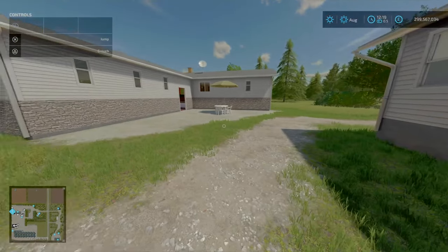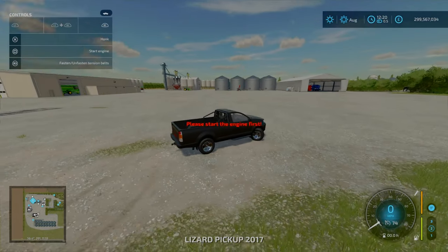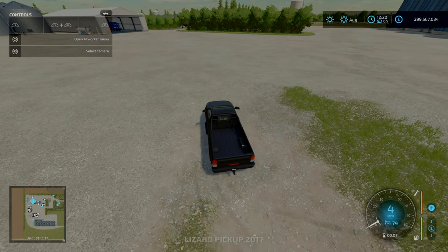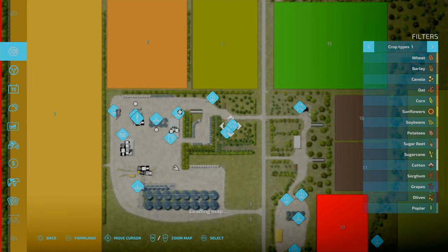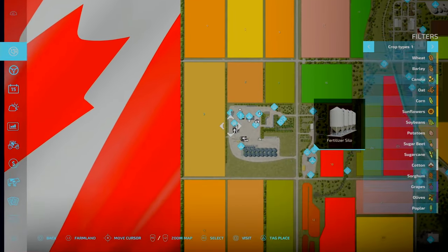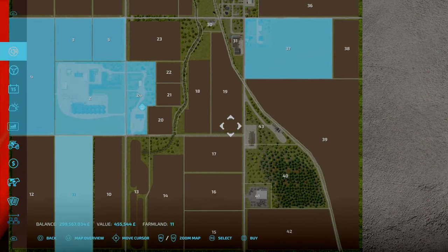That is the main farm done — build mode done. We've been looking at the PDA. Obviously field prices again — I forgot to go over them in detail. Upwards to a mill. Small fields do cost around about 50 grand.